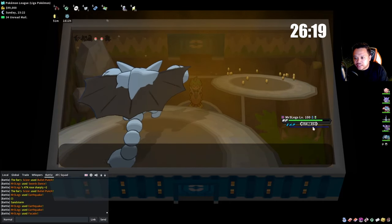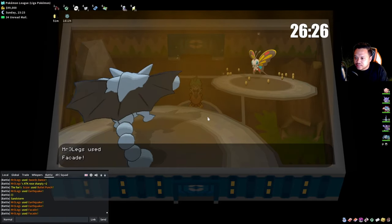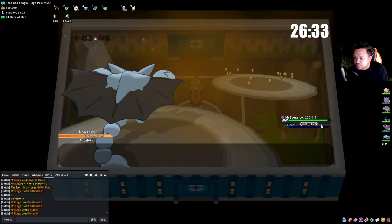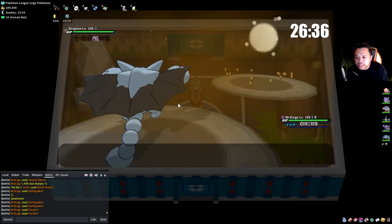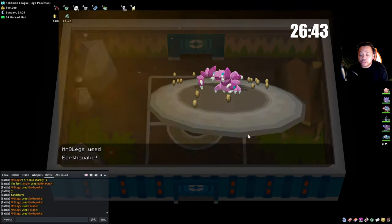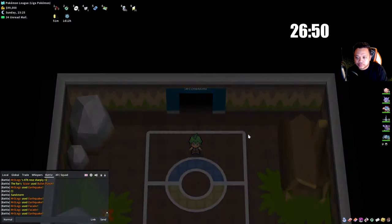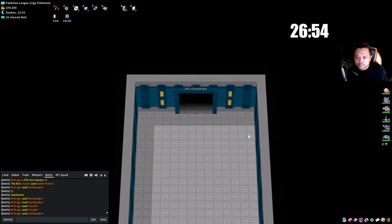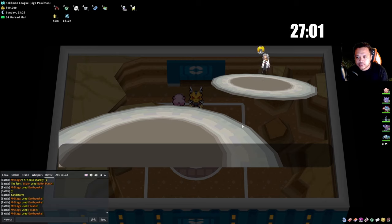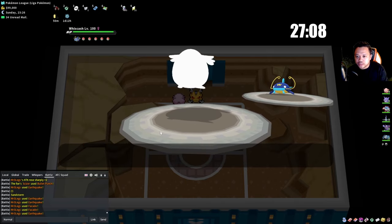Being able to sweep like this is really nice. Drapion comes in — we go for the guaranteed Earthquake kill. And we swept this one. Agatha — Whiscash, which is Water type and not ideal for Gliscor. However Chansey can still get up Stealth Rock. It is really important to get up Rocks guys.